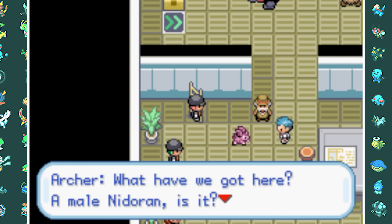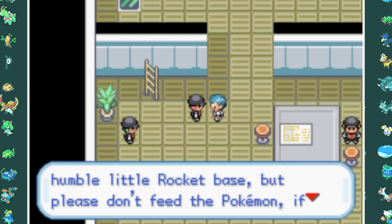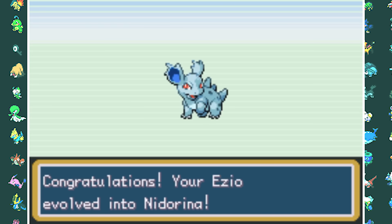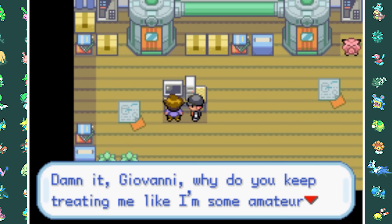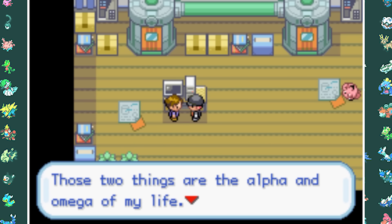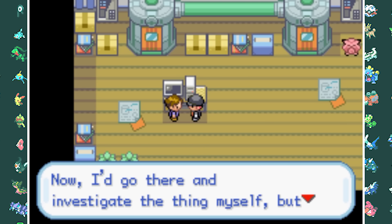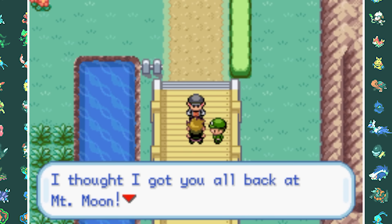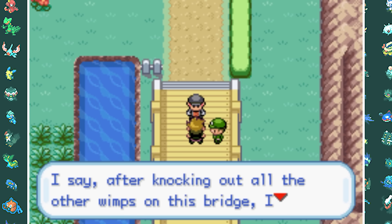Archer has a package for us to deliver to Bill to bribe him into joining Team Rocket. We head to Nugget Bridge to battle trainers and steal Pokemon. I steal a Mankey, my Nidoran evolves into Nidorina, and I get a Slowpoke which I name Toadster3 after one of my mods whose favorite Pokemon is Slowpoke. At Bill's house, the package contains rare candies, a shiny Magikarp, an SS Anne ticket, and money. He's not very impressed since he gets paid more at Silph Co., but takes it anyway — on the condition that we spy on Team Rocket for him. We then head back to Nugget Bridge where we meet Blue in person for the first time.